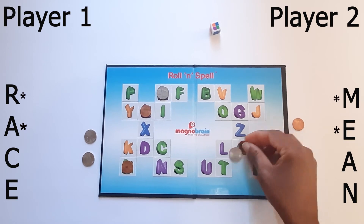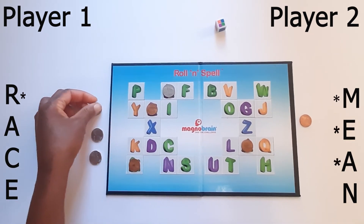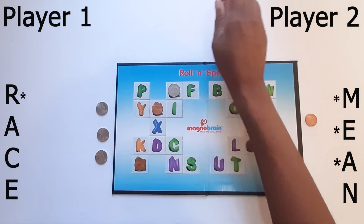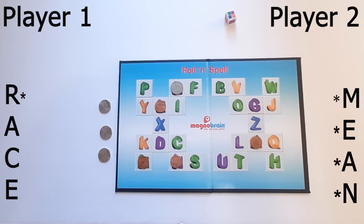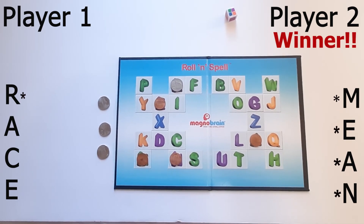If a player's token lands on a letter that is occupied by another player's token, that token is removed from the board and returned to the player it belongs to. The player whose letter got knocked off the board must get back that letter in order to advance to another letter of their word. The first player to get all four letters in their word on the board wins the round, and the player who wins the most rounds wins the game.